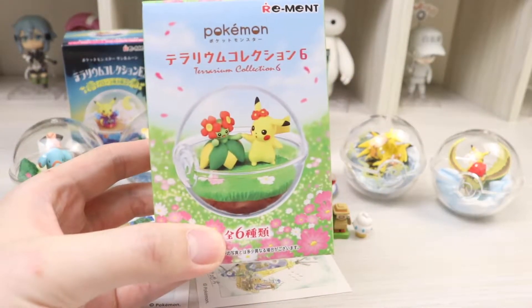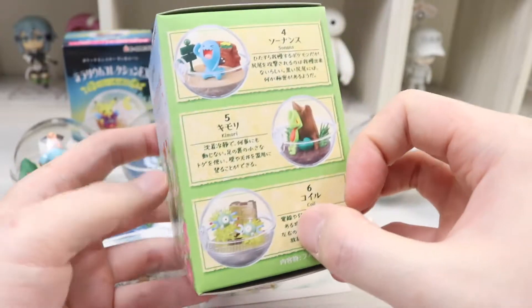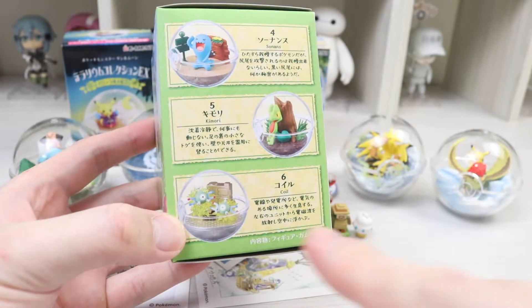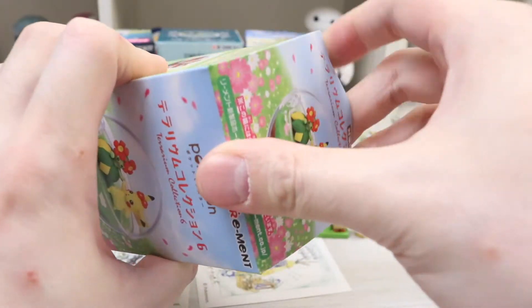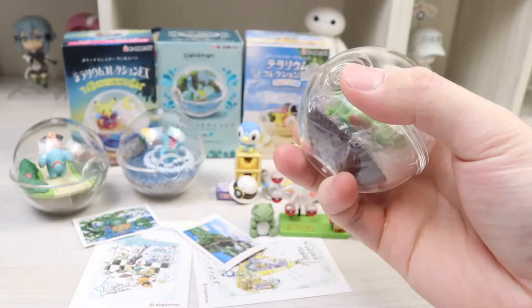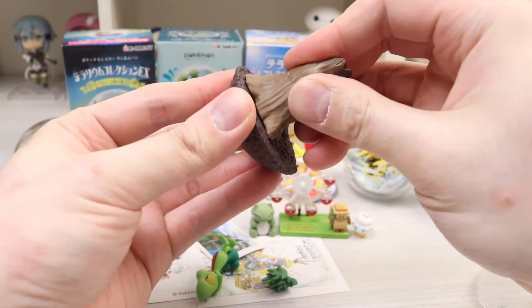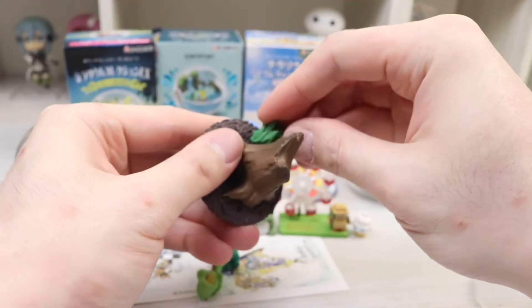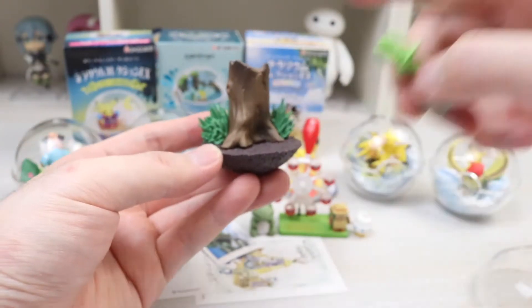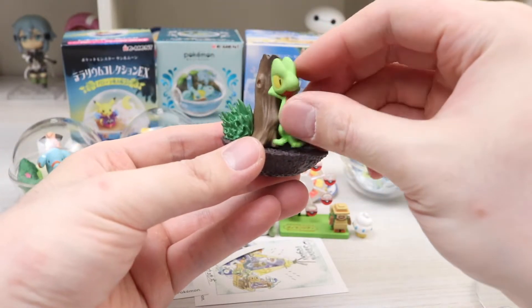This box is next — another terrarium box. There is Blossom, Entei, Mew, Wobbuffet, Tropius, and Magnemite. I think I like the Magnemite the most, so that's number one, and Tropius will probably be my number two. We got Tropius — so we got my number two pick. The big tree goes here, but be careful assembling it as it's super pointy. Tropius lays down just like that.